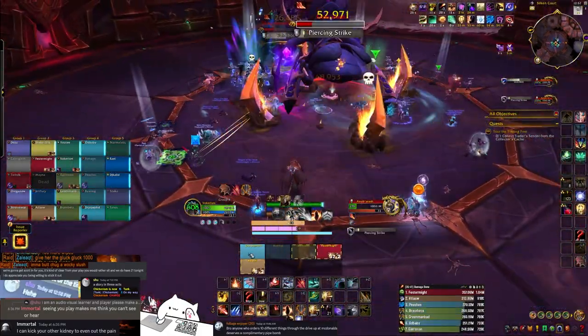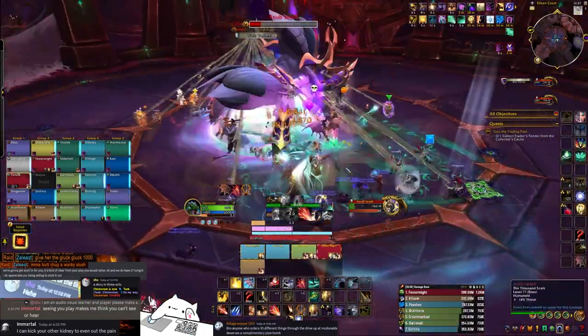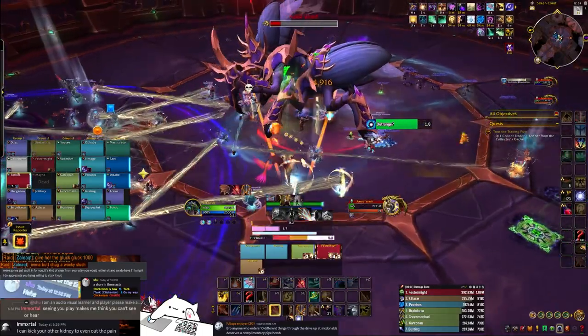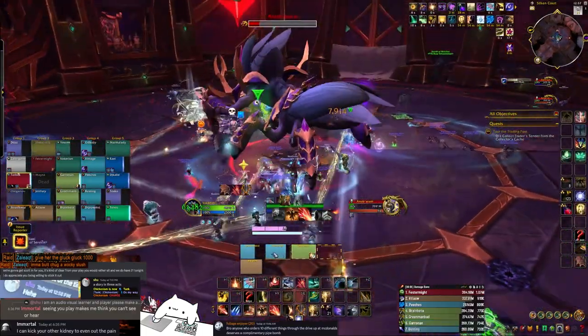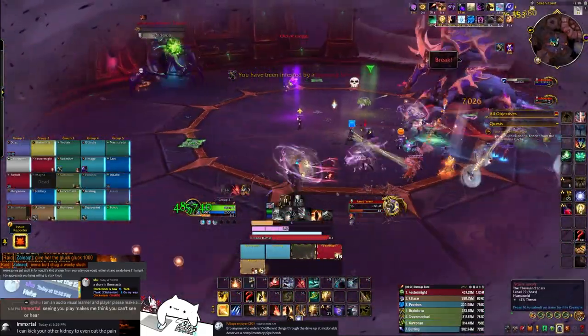Now we enter P3. The first new mechanic is the same expanding Kurok ring from the intermission. Next up is a brand new mechanic called web vortex, which pulls in all players and binds every player to another player. These binds are then used to stop the charge from P1. Lastly is just the same dispel debuff from P2.